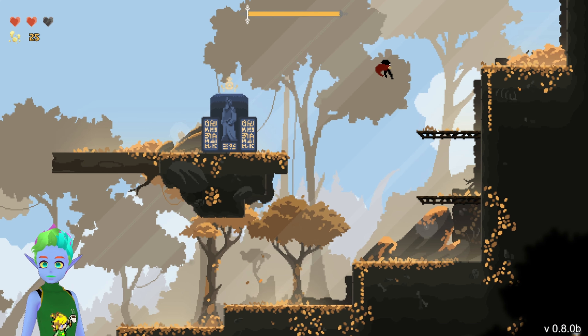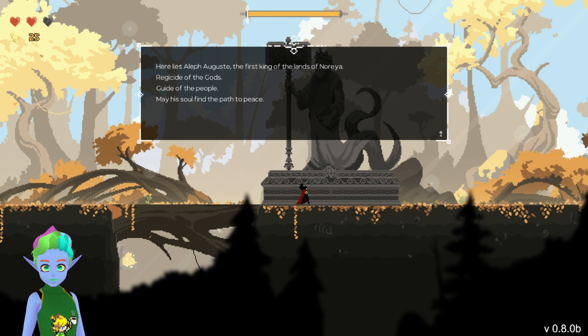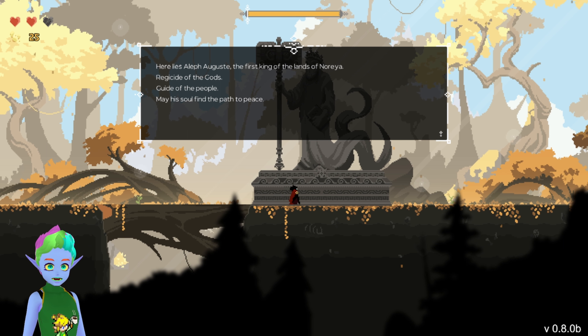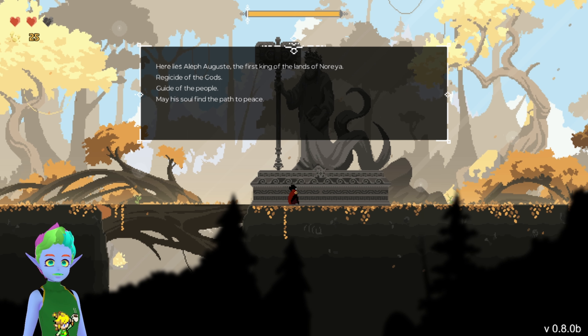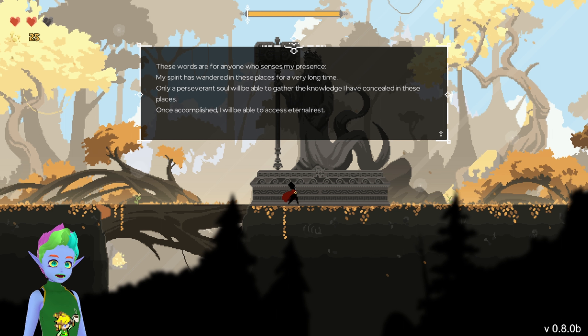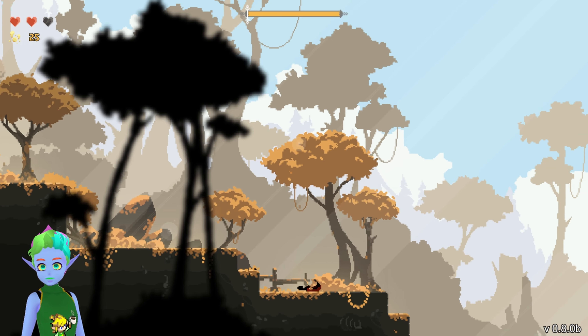'I'll be hanged, burned, or worse. I'm alone. May these notes be useful to someone should something happen to me.' Oh, okay — you can climb up. 'Here lies Alpha August, the first King of the Land of Noria. Richest side of the gods. Guide of the people. May self find the path to peace. My spirit has been in these places for a very long time. A perseverant soul will be able to gather the knowledge I have sealed in these places. Follow the path and I will guide you.' Fair enough.